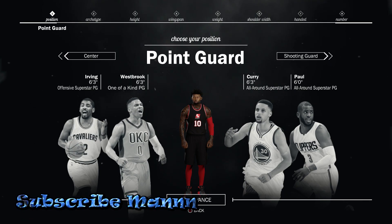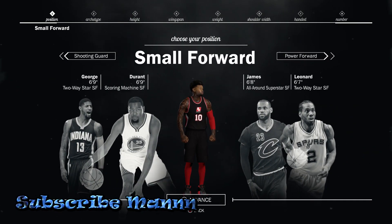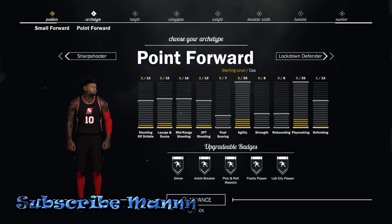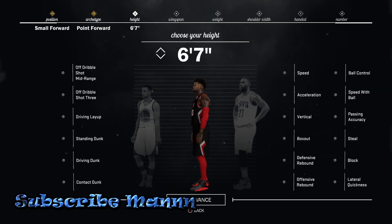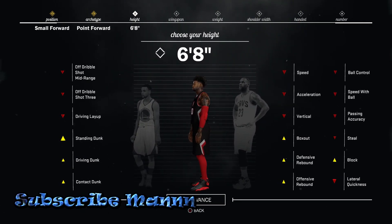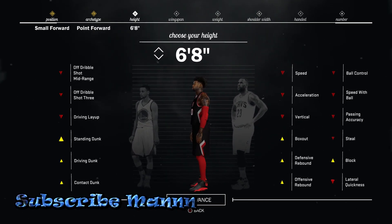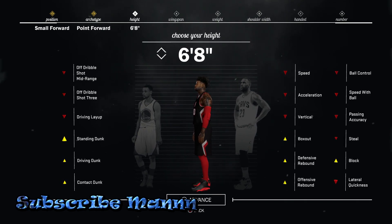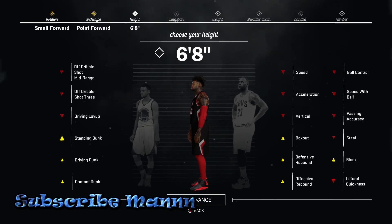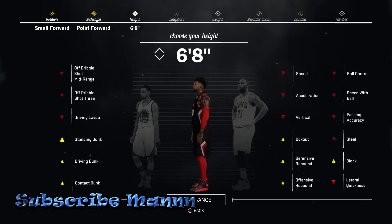In my opinion, the best build on this game is the small forward — you want to make him a point forward. You want to make him 6'8". The reason is because at 6'8" you can pretty much do everything without having to boost. If you make them 6'10" or bigger you have to boost your playmaking and speed. At 6'8" you don't have to boost any of that — you can still rebound with the best of them. He's pretty much like LeBron — you can do everything, you can defend anybody, rebound, all that.